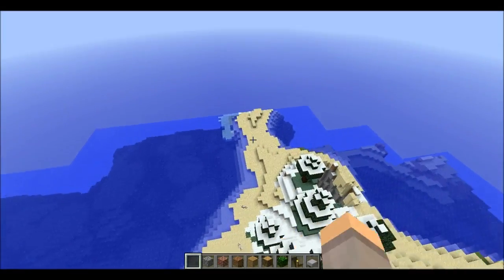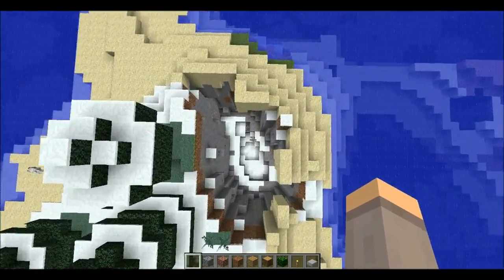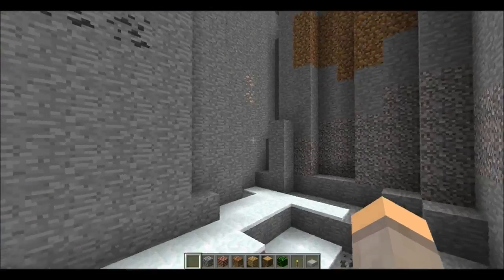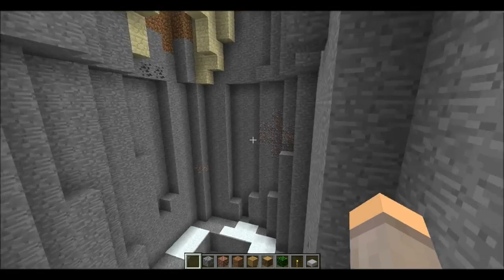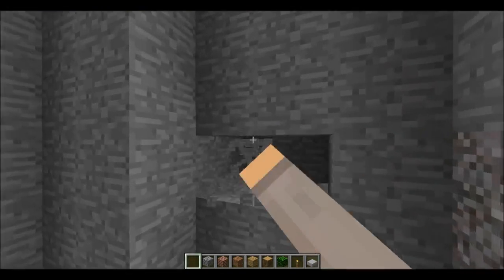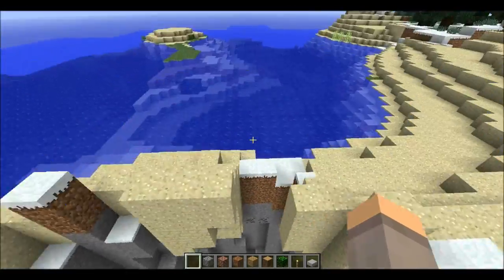Along with this peninsula going on, you have this huge — it's not even a ravine, it's just a huge drop-down cave. It's like a half ravine. You can dig a little this way and there's nothing really there, so it's not really a ravine. You can dig this way as well, and there's no ravine — it's just a big hole, like a crater.